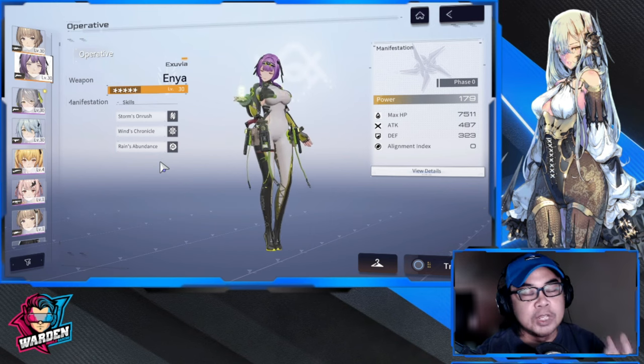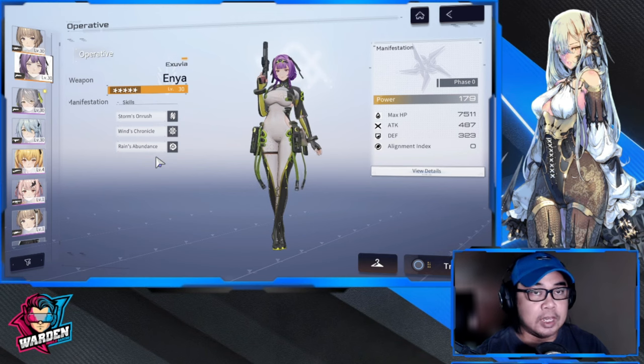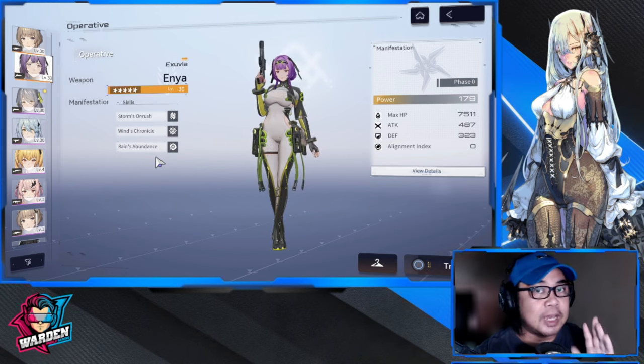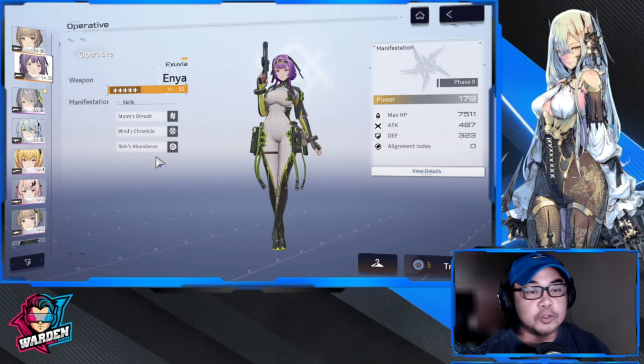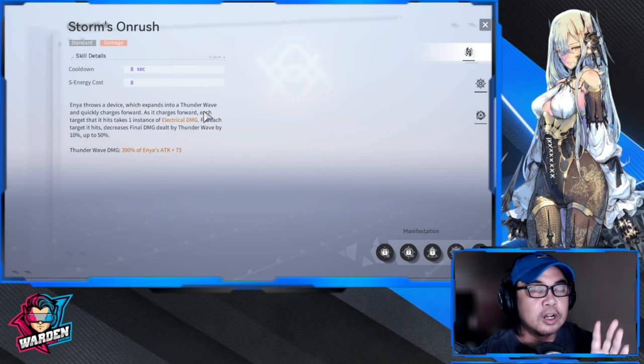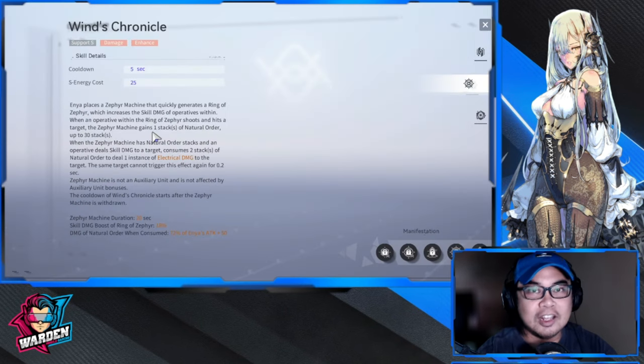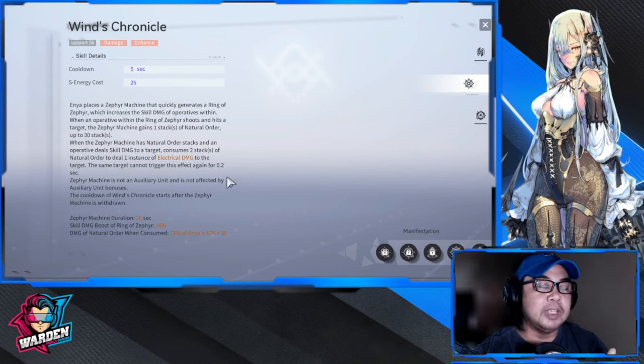You get Enya for free, logistics for free. Her weapon you can farm for in the shop — not a bad idea. She's very good to use, but you're not going to be using her for her ultimate skill or even her standard skill that much, though her standard skill does decent damage for a free unit.